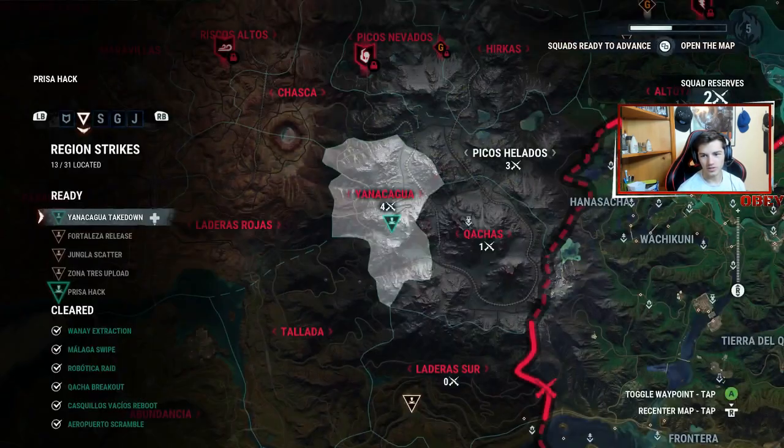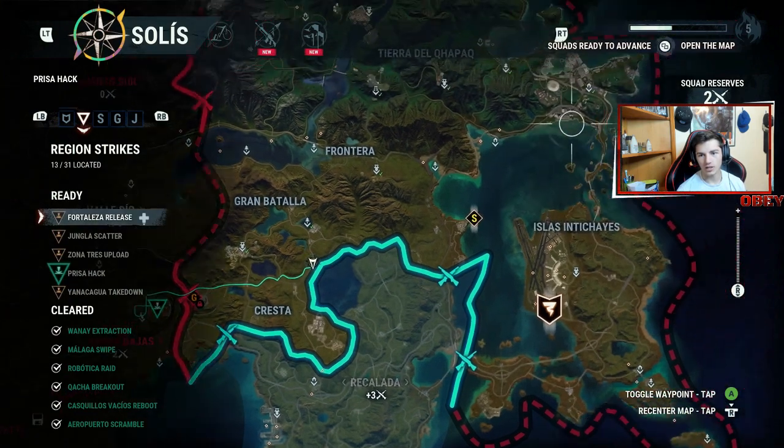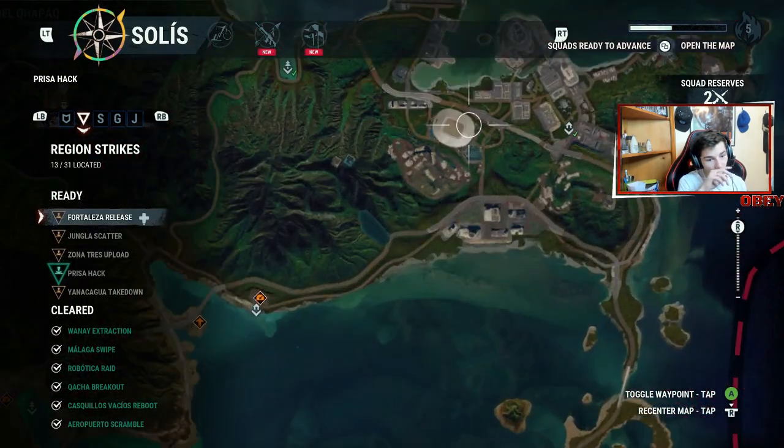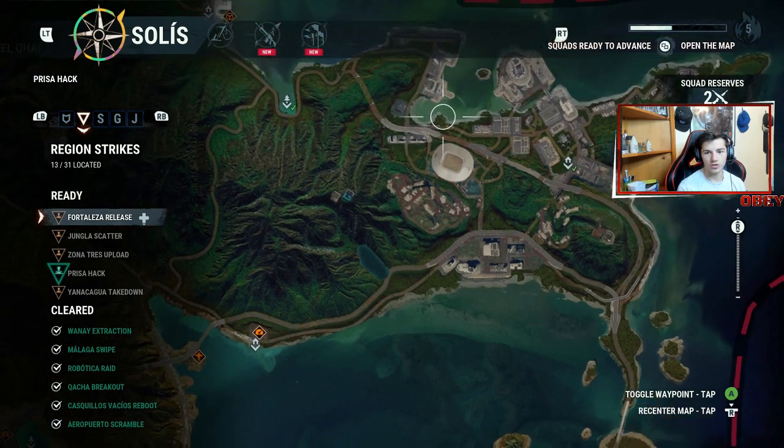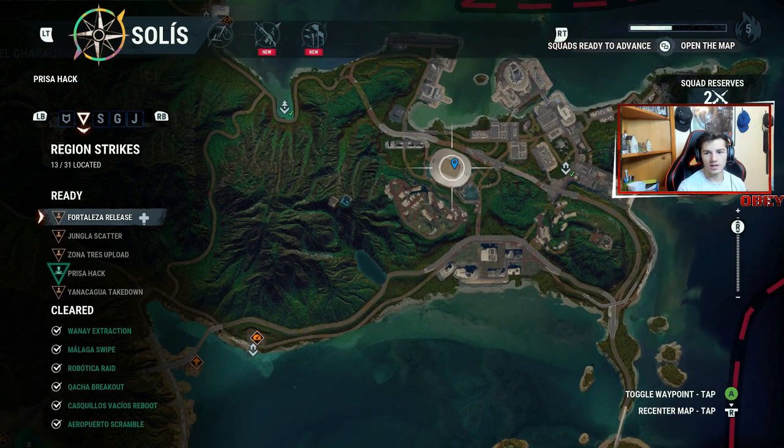And to do that, open up your map, go all the way here and as you guys see there's a big stadium here. I already completed the mission so it's not there, but one of these speed stunts is going to be there. Basically you just need to jump the Monster Truck through there. So go to this stadium.